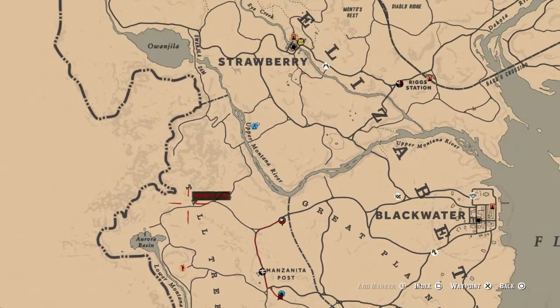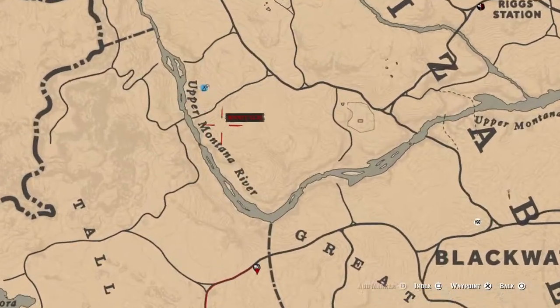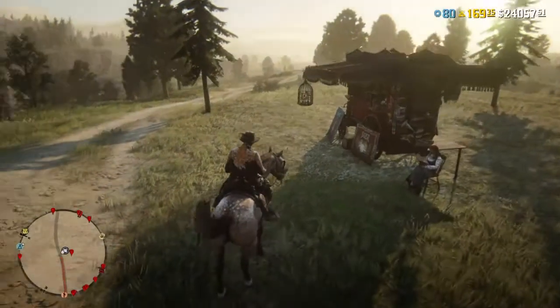She's west and a little bit south from Gaptooth, on this road. She's east of Tall Trees, north of Manzanita Post, and south of the Upper Montana River. So you'll see that she pops up right here today for all the people who need it — there you go.